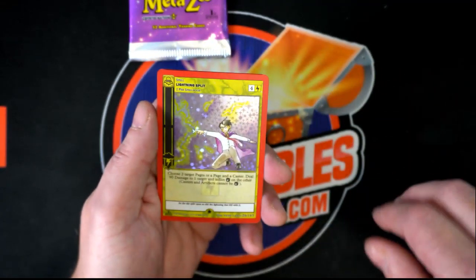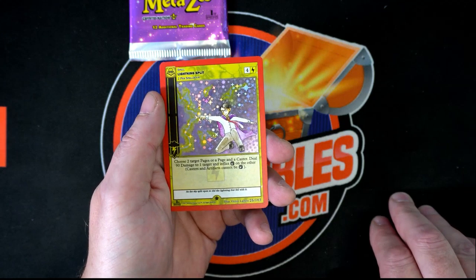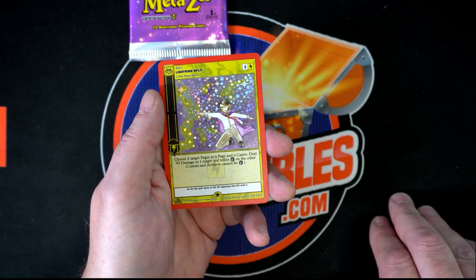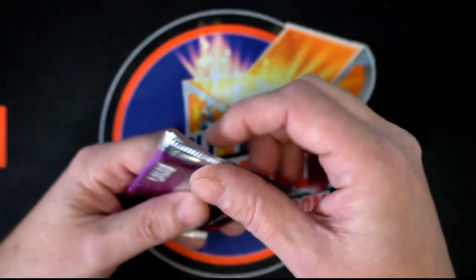Lightning Split! Full Hollow — oh my. I'm a big, big fan. Can you tell? Good pull right there. Lightning Alley — another rare. You can tell by the star. Zombie Token. Mountain and Forest Aura. Good stuff.